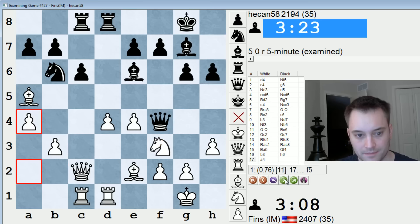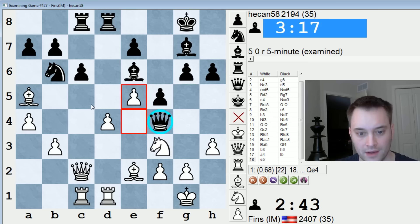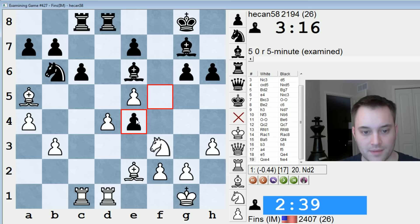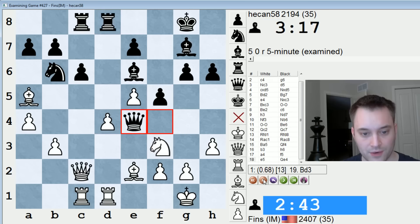Then he followed with f5 — the idea of f5 is good, knocking my pawn off e4 and trying to obtain control of the d5 square. But after e5 his sense of danger let him down because this queen is cut off from retreating — he can't get back on the h2-b8 diagonal. This allows bishop d2, so it looks like he had to play queen e4 right away and offer a trade of queens. Even then I have trouble defending d4 because if knight d2 he can take on d4, simultaneously defending his e4 pawn.